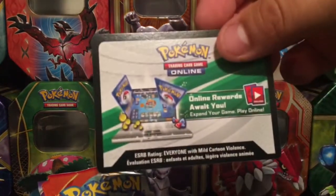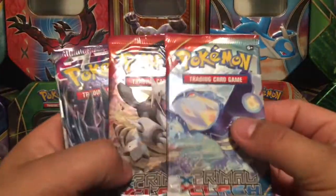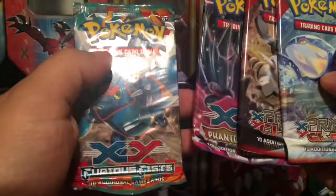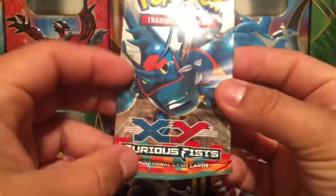And here's a TCG code card — I'll give it to you guys randomly throughout the video. We have two Primal Clash packs, one Phantom Forces, and one Furious Fist. So let's do Furious Fist first.